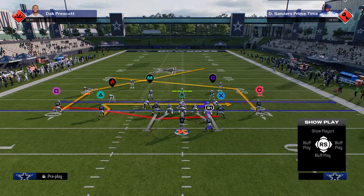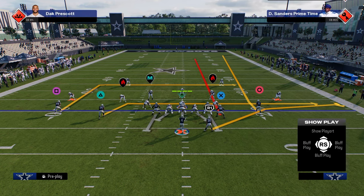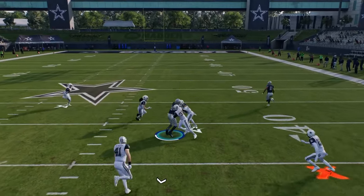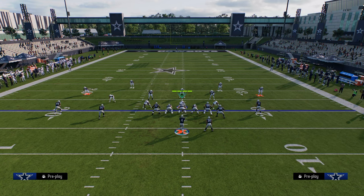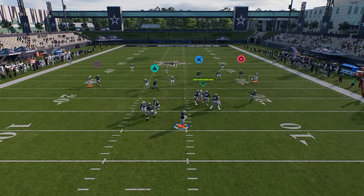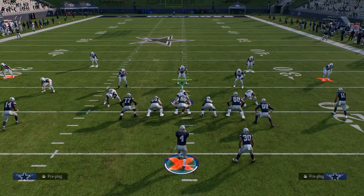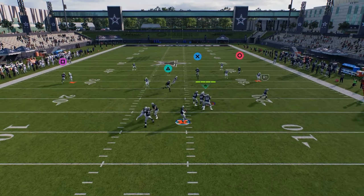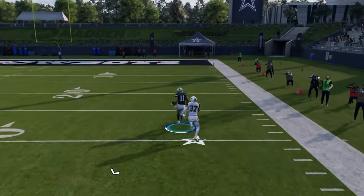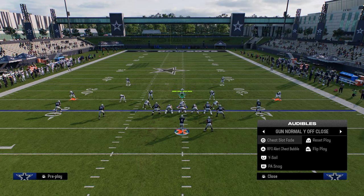Another play you have is Y sail. One of the best ways to set this up is against cover two: you have the seam streak to the tight end that you can throw if they're not usering the right side — it's a super big threat to the defense. Against cover two you also have this unique fade route to the right side. When the deep half turns inside, normally this fade is going to get open. When the safety turns his hips to the middle of the field, you free form all the way to the right and you can get over the top of a cover two coverage.